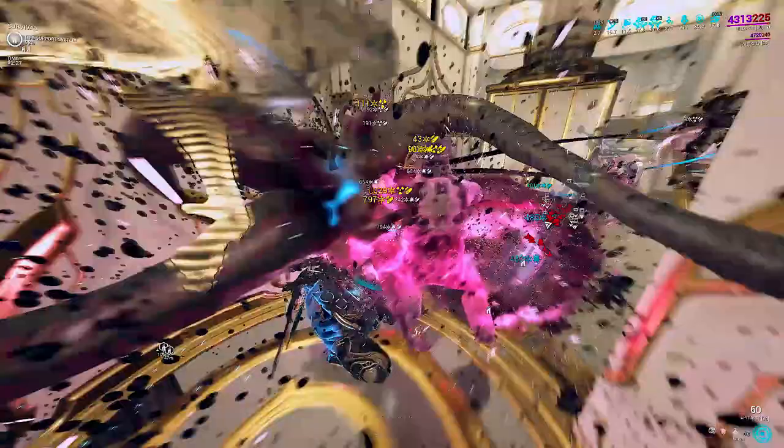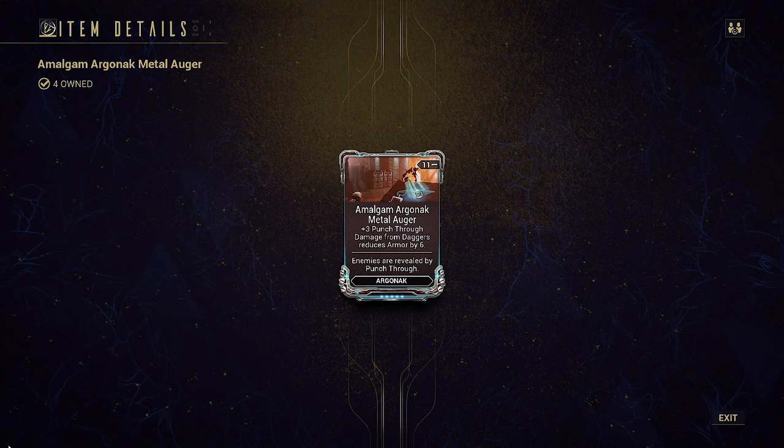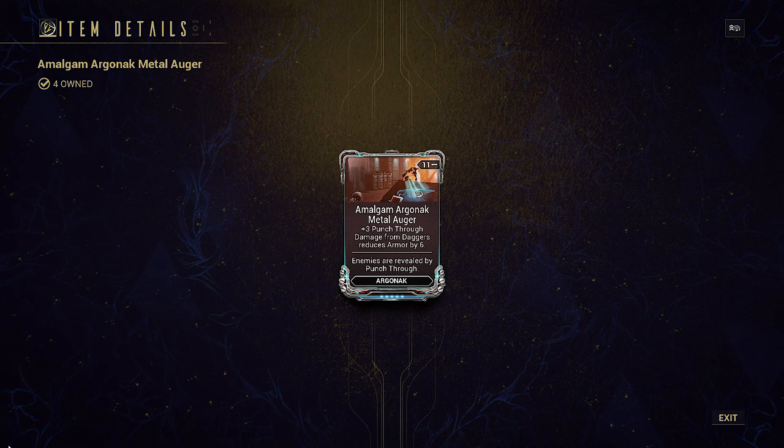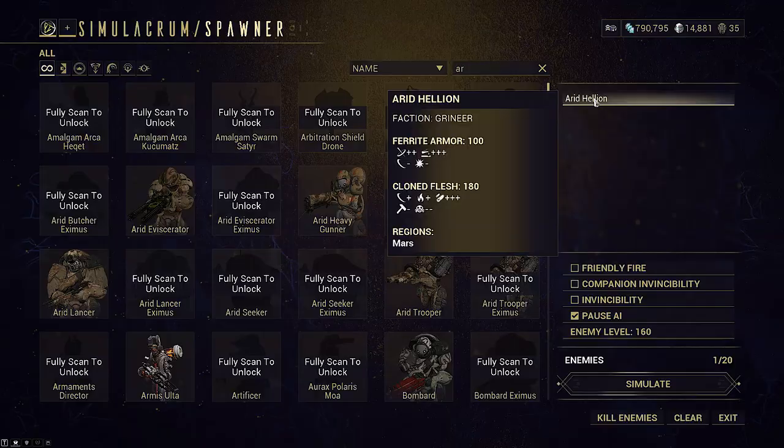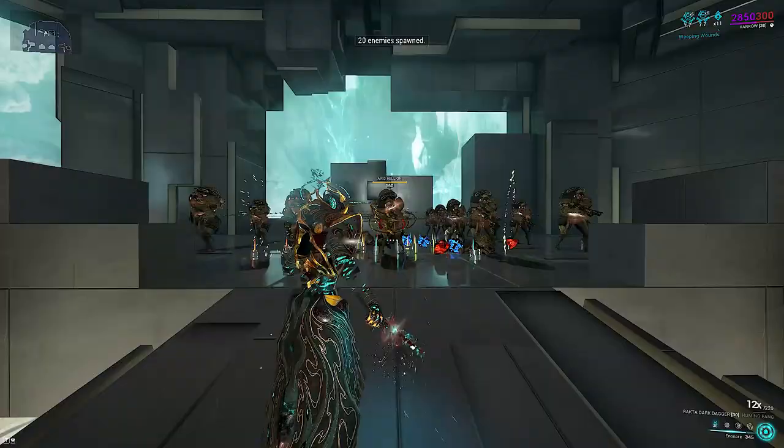Now here's where I throw you for a loop. We have this weapon called Argonac. This weapon has a mod called Amalgam Argonac Metal Augur. The effect I care about is: damage from daggers reduces armor by 6. This is huge because unlike Shattering Impact, it does not proc from inflicting impact damage — it procs from any damage inflicted by a dagger. This includes DOTs. And you know what DOT has an AoE size and persists over time? Gas. This is how we're going to make Gas great again.